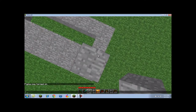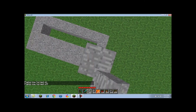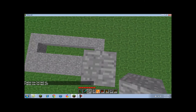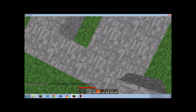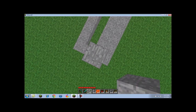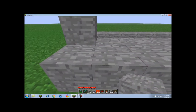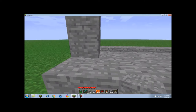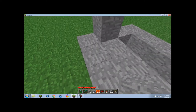One, two, three, four. This back row right here — my bad — this row you're going to want to build up one more just like that, because this back row is where your redstone is going to be.